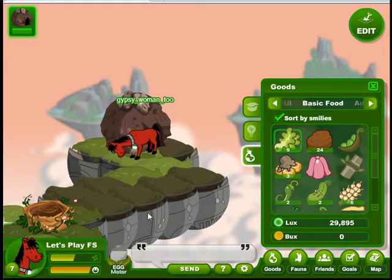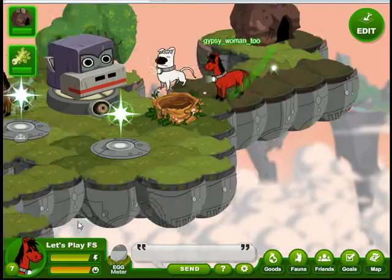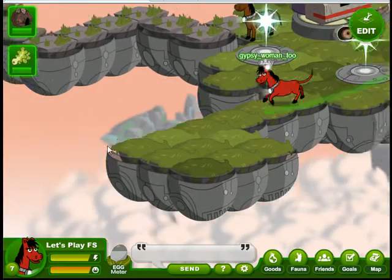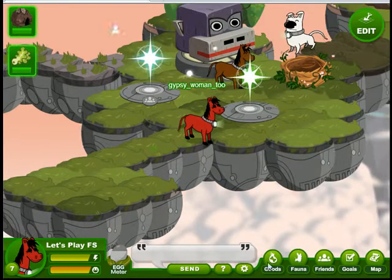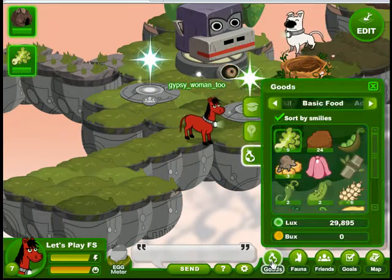We're going to gain energy a lot faster. The other thing is we can feed our fauna and get a box telling how much food there is. So now we want to create some advanced food.